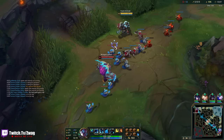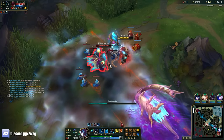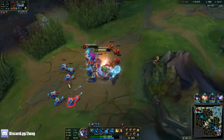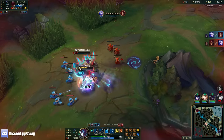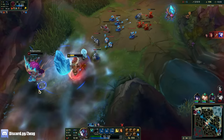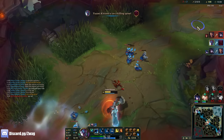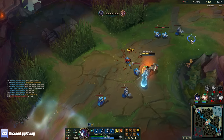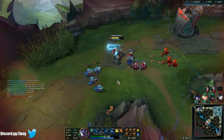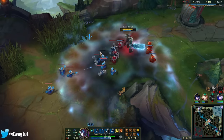Come on out and play, Ornn. He can't do anything. How much armor does he have — 89? Get back here. I wanted a dance but it automatically chomped him. Look at this Q. Chomp! 203 damage.